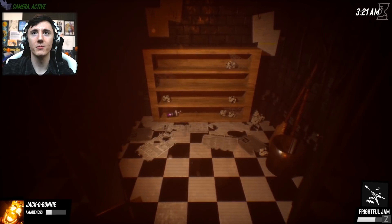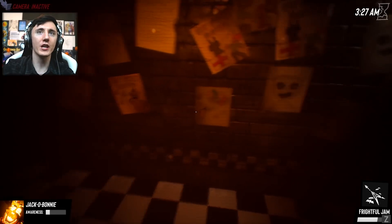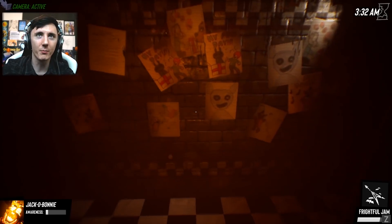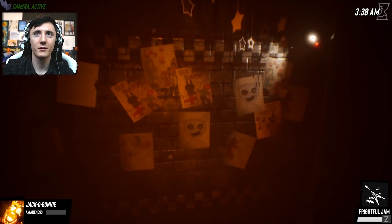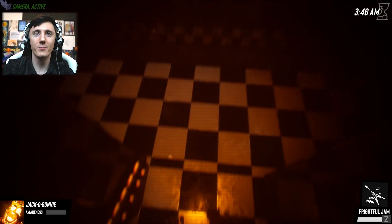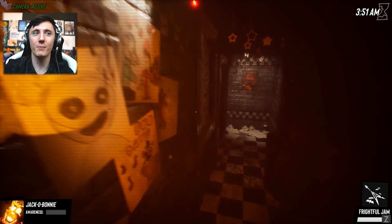Let me double check on something. If I press shift, I can get through - I must duck a little bit while pressing shift. Now I can't get through, now I'm stuck. I'm confused. Jack-O-Bonnie's head is too big, confirmed. Now I'm stuck. Then if I press shift again, I'll just about squeeze through. Let's try this again.